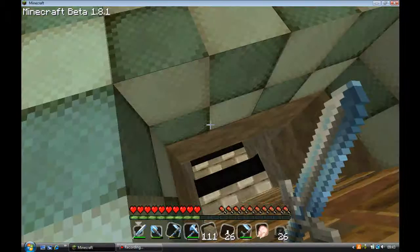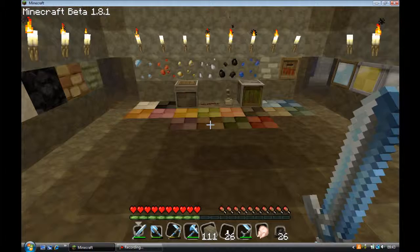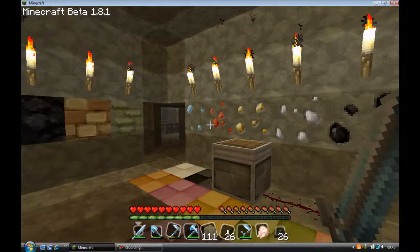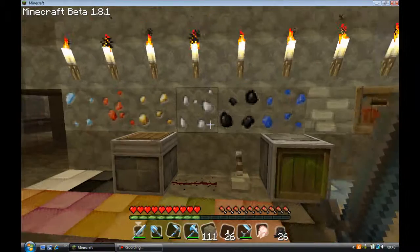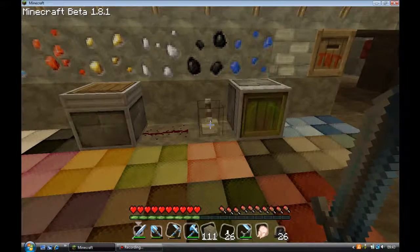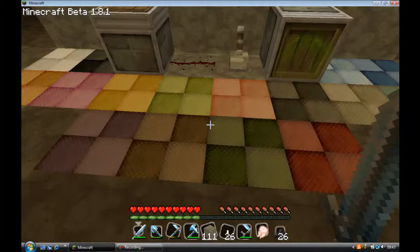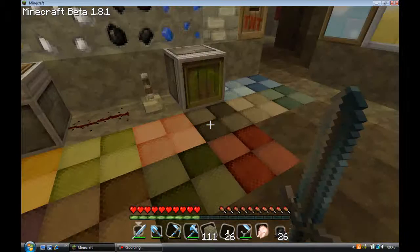The bed looks cool too. Then we have the ores — we have Diamond, Redstone, Gold, Iron, Coal, and Lapis, which all look really cool. Then we've got the Pistons, which look very nice and clean. And the wool — I've seen this wool on some other texture packs, I don't know if it's been stolen or what — but anyway, the wool looks awesome.